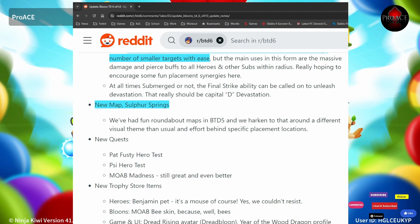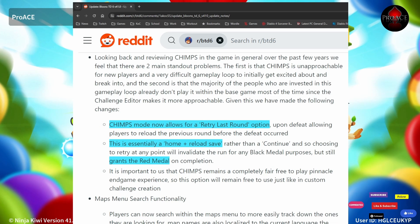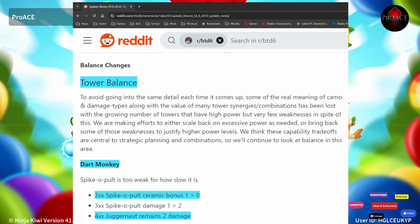Sulphur Springs is going to be an intermediate map. Puffalitz mode now grants end of round cash. Chimps now has a retry last round option — essentially a home and reload option — and it grants the red medal, not the black medal. This is a big one.